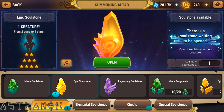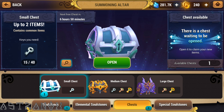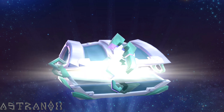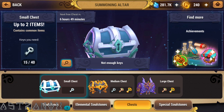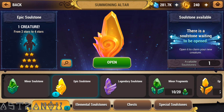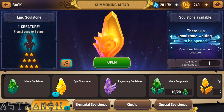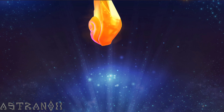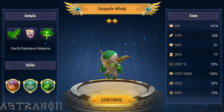Epic Soul Stone - 2 star, 3 star, 4 star. We got the chest here, that's gonna have energy inside. Arcane Fiery Material. Alright, here we go - Epic Soul Stone. We can get the strongest unit in the game out of this thing. The chance must be really low, but let's open it. What do we get? A Gargoyle.